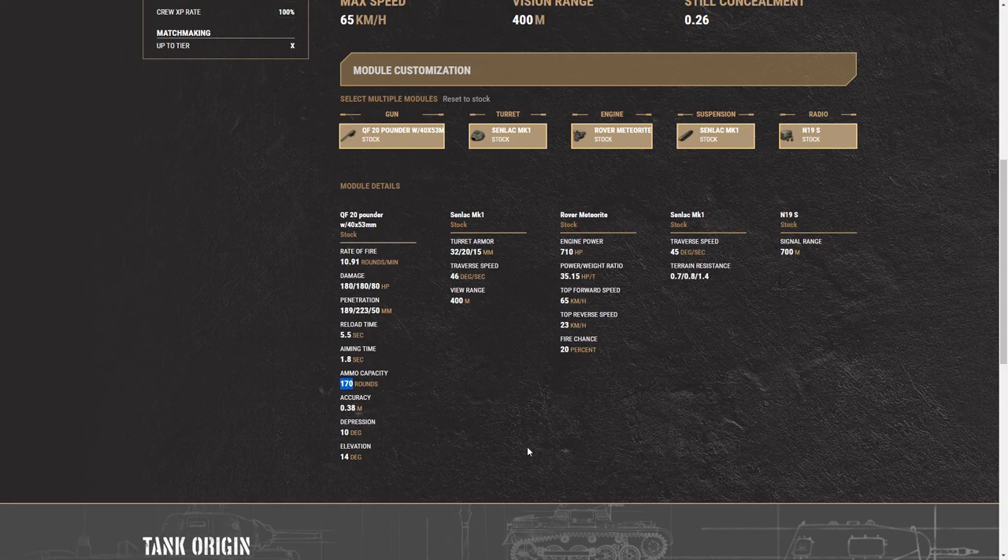Along with that, 170 rounds of ammo capacity — that's a lot of ammo. I did the math on this: it was a total of 30,000 damage that this tank is capable of dishing out with the amount of ammunition it has if you just fired nothing but standards. Along with that, you have 10 degrees of gun depression, 14 degrees of elevation, and 0.38 accuracy overall.